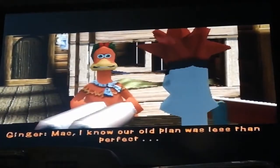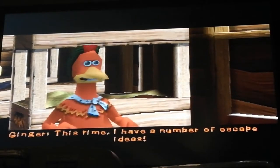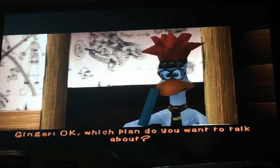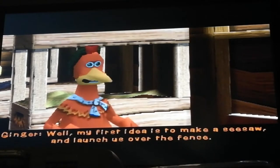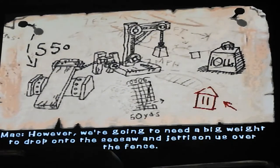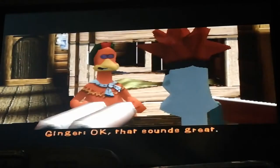Mac, I know her old plan was less than perfect. We need a new plan. This time I have a number of escape ideas. I'm impressed — let's hear them. Okay, which plan do you want to talk about? Seesaw. My first idea is to make a seesaw and launch us over the fence. To make a seesaw we could easily find something for that. However, we're going to need a big weight to drop onto the seesaw and jettison us over the fence. I think the best place to collect the pieces is in Hut 11. Okay, that sounds great.